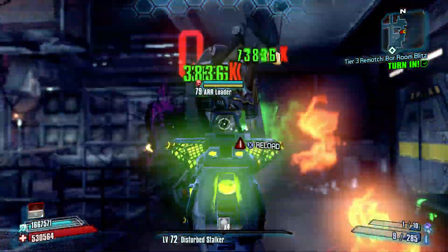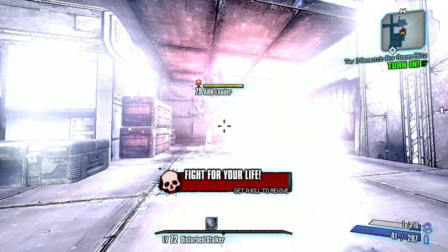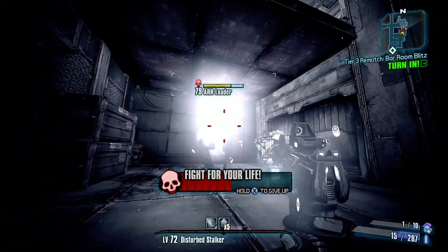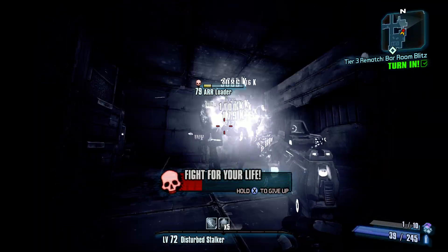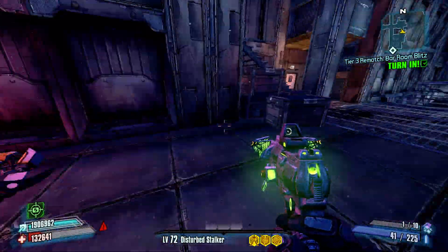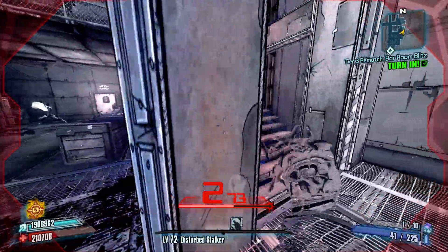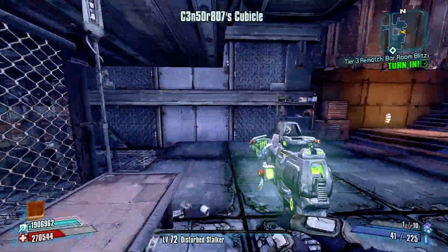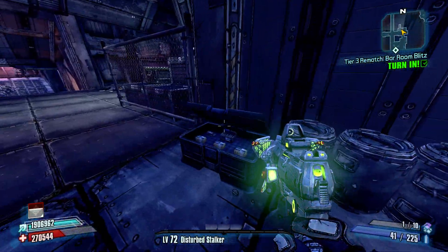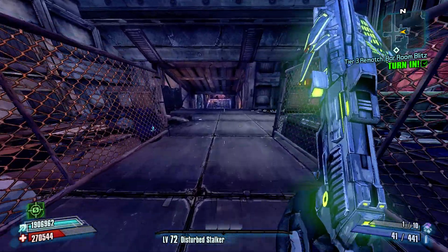I did use this weapon briefly on my first playthrough — we're going to die and there's no way we'll get a second wind with this gun. We can slag him and see if this is even able to get me a second wind. I do have Two Fang as well, which is boosting my fire rate — and we were able to get a second wind, but it was close. Usually using a corrosive weapon on a loader would net better results. I used this weapon briefly on my first playthrough just because I didn't have a corrosive weapon when I first got to the loader-heavy areas, and as soon as I found a corrosive weapon to replace it, I sold this gun immediately.